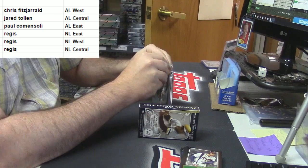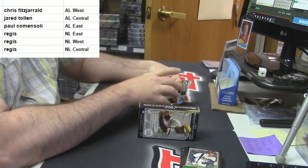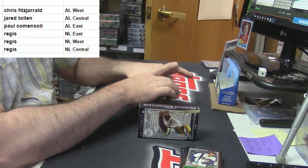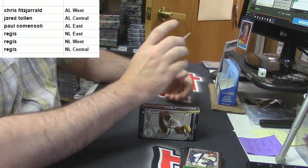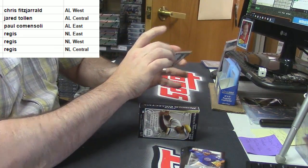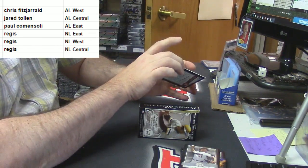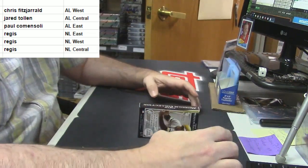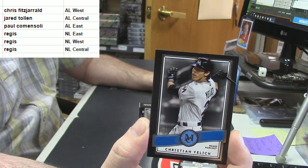That is AL Central, right? Okay. It's been so long since I've done divisionals in baseball. Cubs, Kris Bryant. Arizona Diamondbacks, Zach Greinke. New York Yankees, Dellen Betances. Eighteen out of ninety-nine for the Miami Marlins — Christian Yelich.